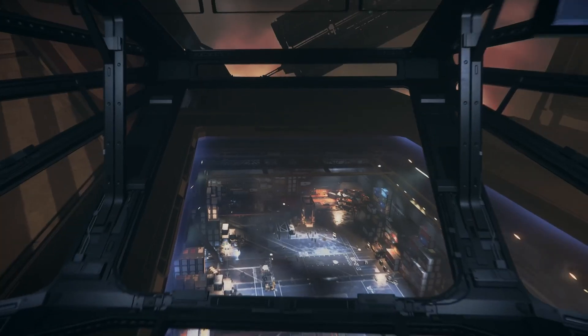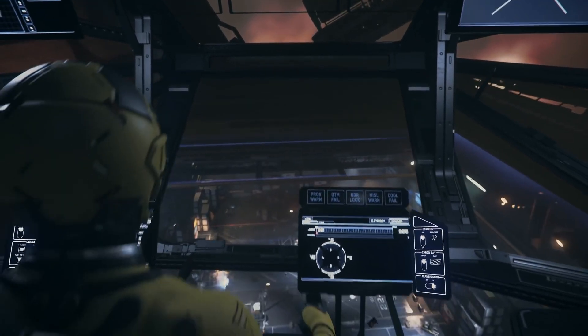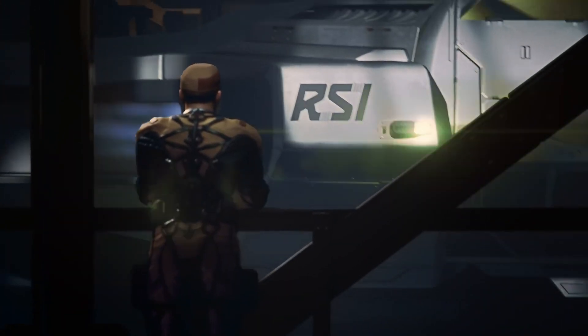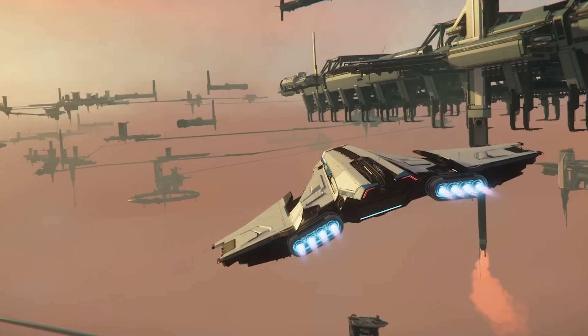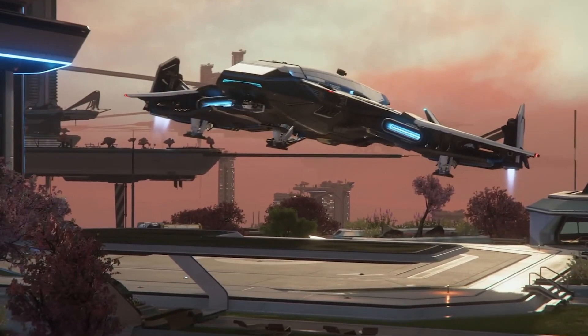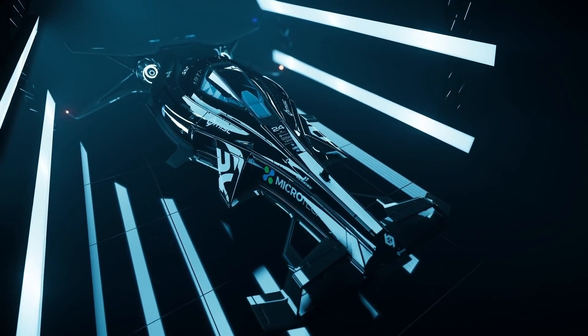A daily ship is the ship you most rely on in the verse — multipurpose, versatile, stylish, strong, fast. There are so many different aspects that different pilots in Stanton look for when deciding on their daily ship, and the choices available are extensive.